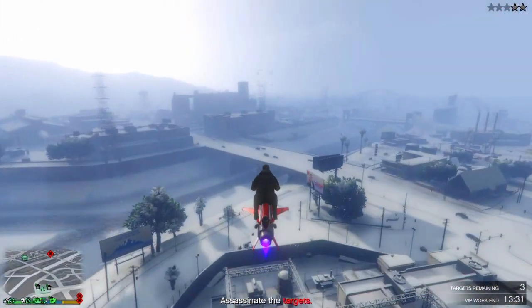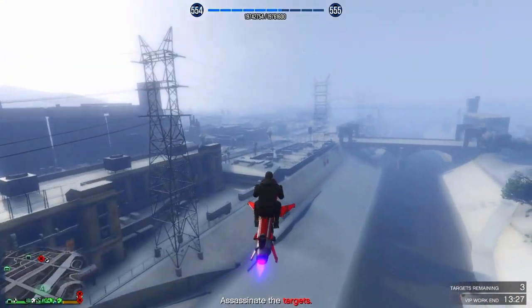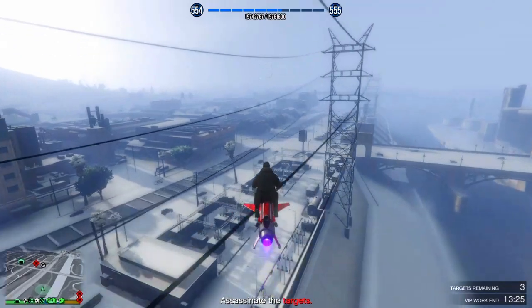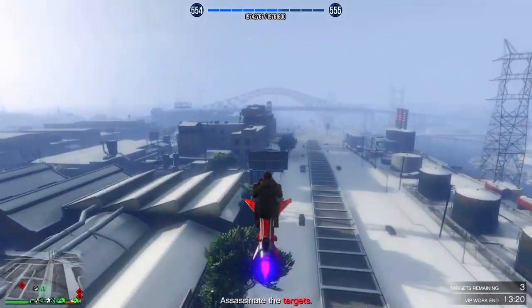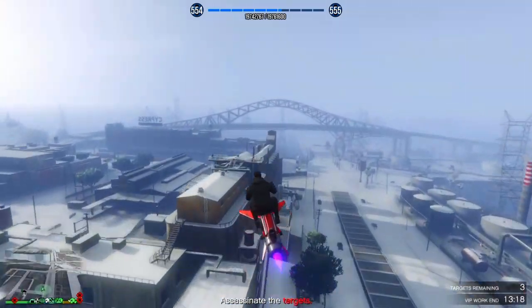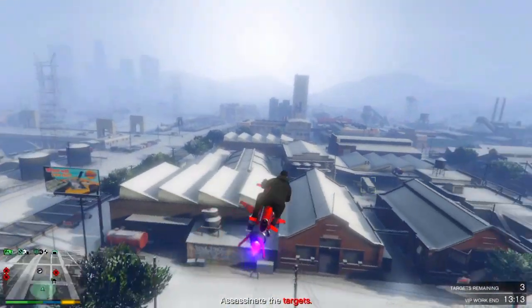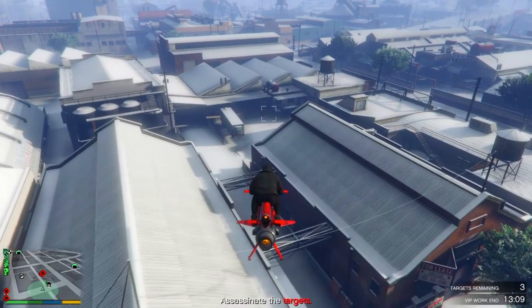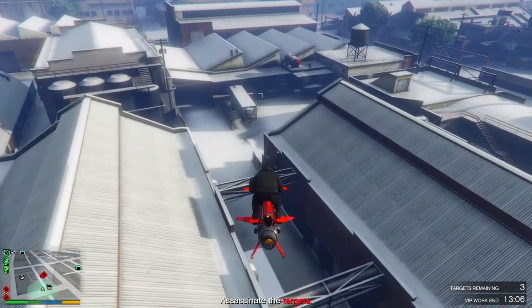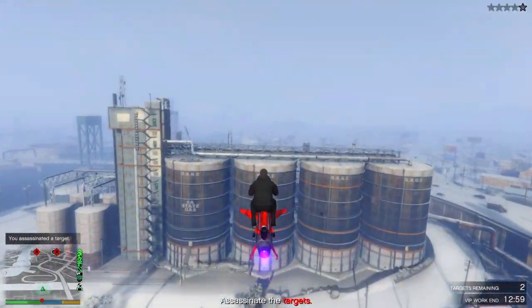Sometimes the people on the ground are annoying because you'll lock on to multiple things, so I recommend using free aim. Line up with the target from a distance, get on a building, snipe them, or shoot a rocket. For vehicle targets, use the Oppressor. If you don't have one, use the Buzzard or the Hydra — I've finished it in about a minute 45 with the Hydra, and under three minutes with the Oppressor.